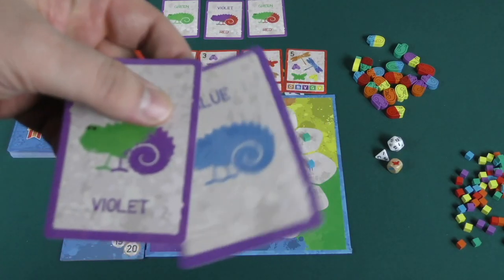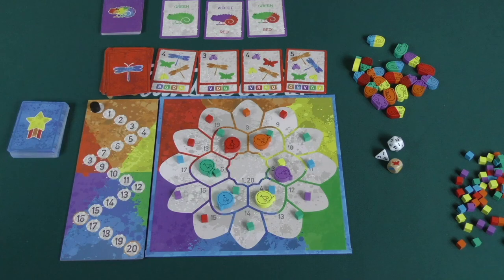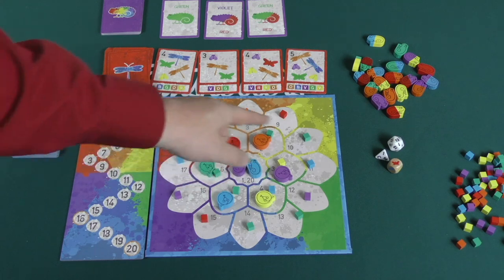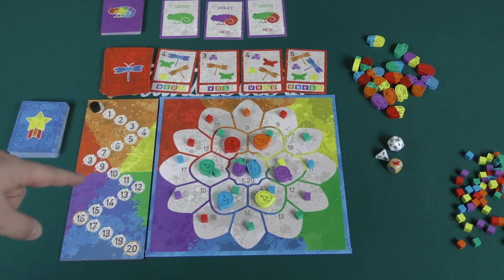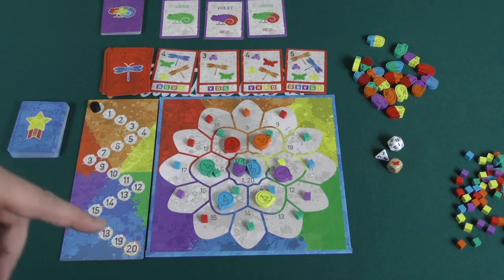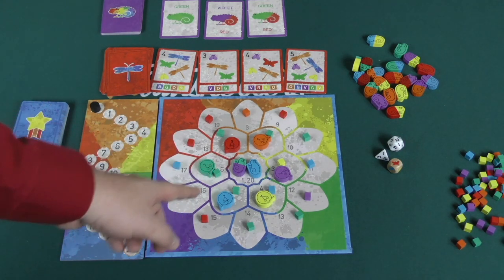At the beginning of the game, each player is going to draw a color card, and that is the chameleon that you will be, at least for the beginning of the game. You start in the middle here. We got six snakes randomly put here, and you're going to put a random bug in each of the different spots on the board, except for the starting spot.